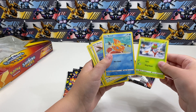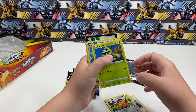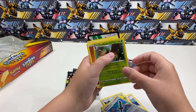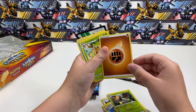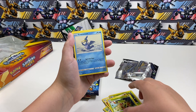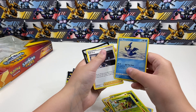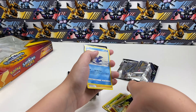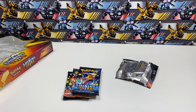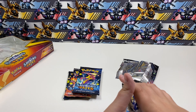So we got a Yanma, a Bizzle, an Eevee, a Cufant, a Rusted Sword, a Decidueye, a Fighting Energy, a Thwackey, a Cramorant, and a Ball Guy. That one didn't have anything in it — no rare cards. I'll set this off to the side.